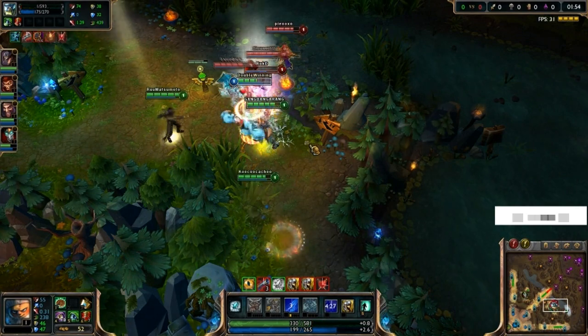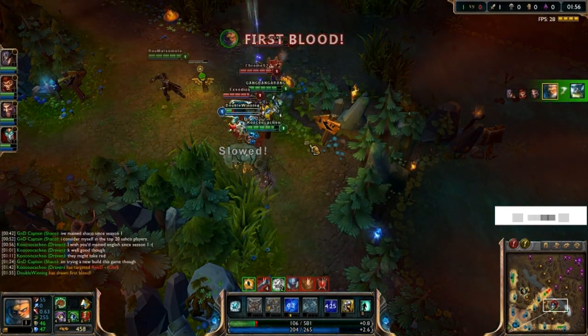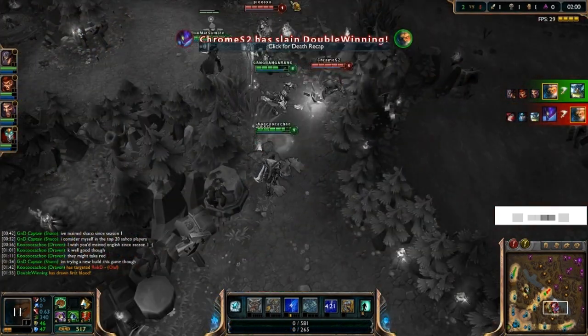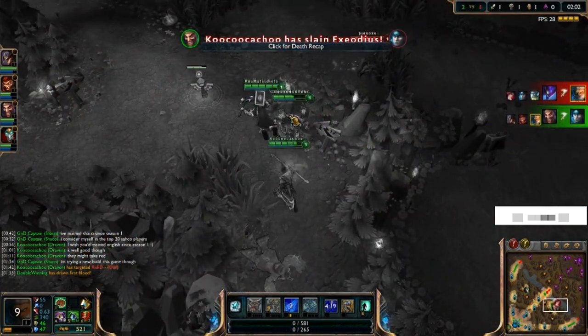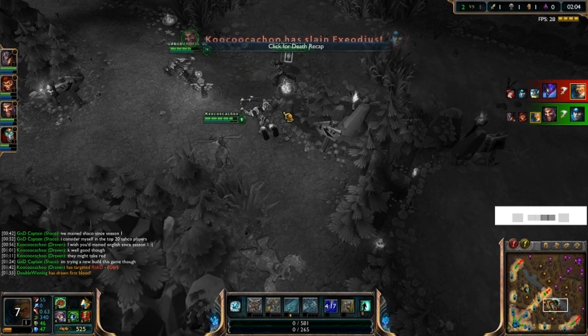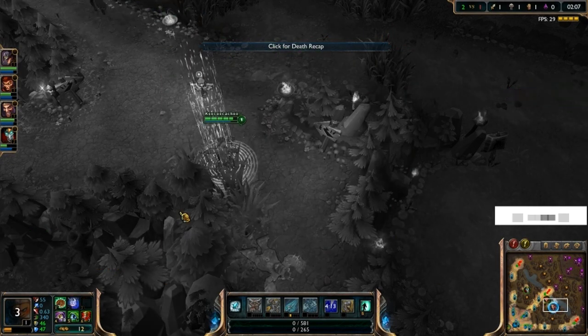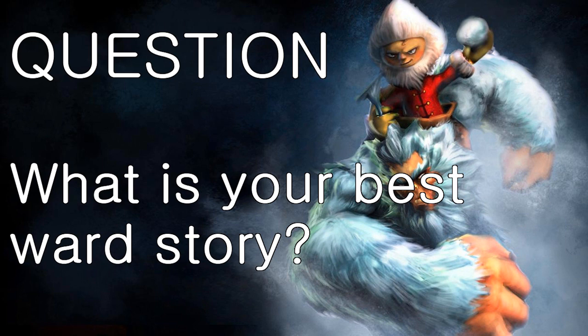We get a nice little 4v4 here with a little bit of an advantage since Draven's just throwing axes, and we end up picking up two kills for one. I die but we get a first blood on me which gets me a Philo Stone to start, and we get a kill on Draven as well as an assist, so that makes bot lane a lot easier.